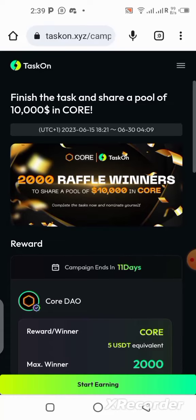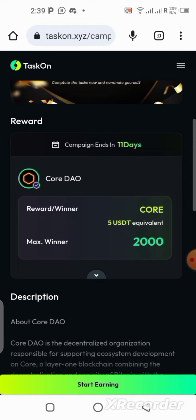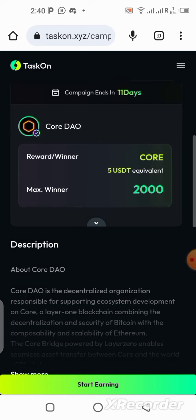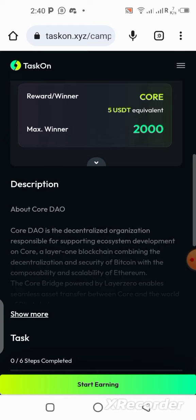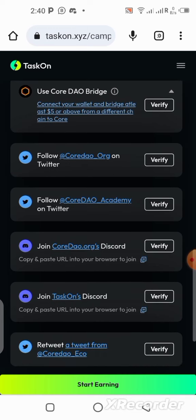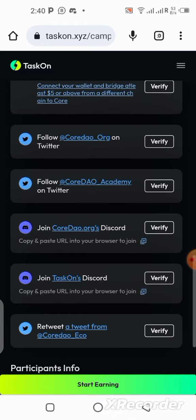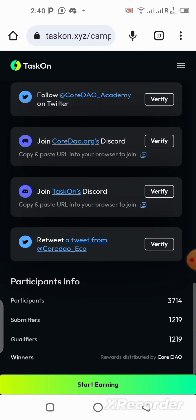What's up guys, there's a new task from Core DAO to the Core community. The task will be rewarding 5 USDT worth of CORE to a maximum of 2000 people. For you to be qualified to earn this 5 USDT worth of CORE, there is a task that needs to be done. In this video I want to show you step by step how you can get this task done and participate in this giveaway.